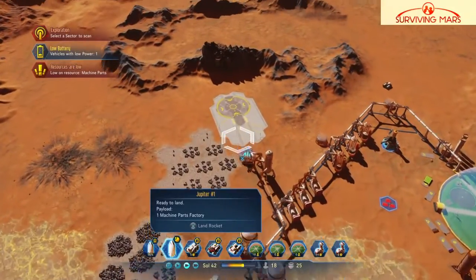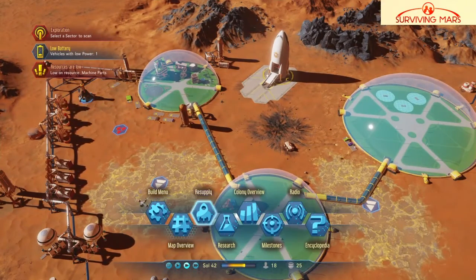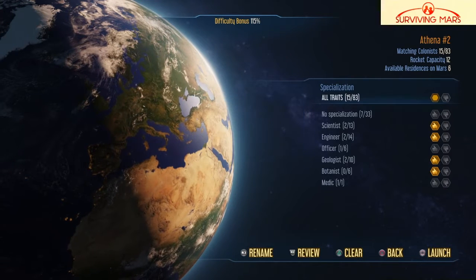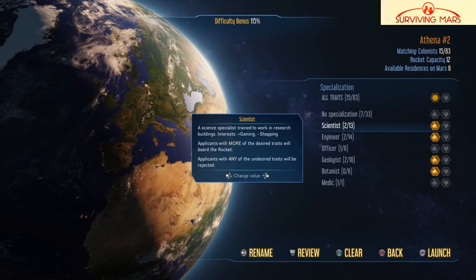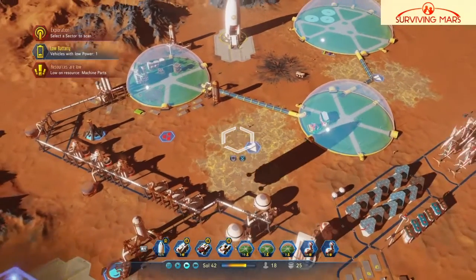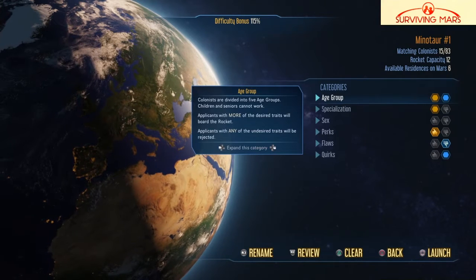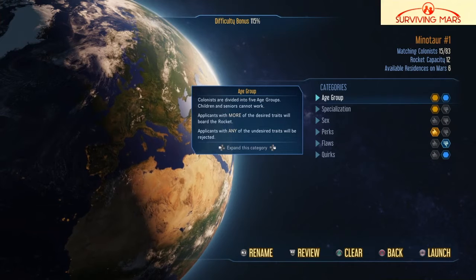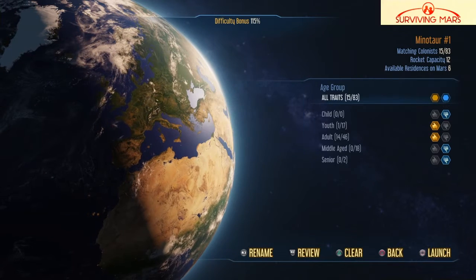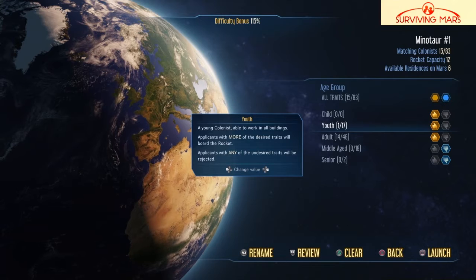The machine factory lands. Resupply — we're gonna have a passenger rocket. How many — we have one of four. Specialization, that's good. Age group — child, we can do child and launch.